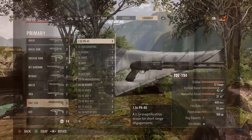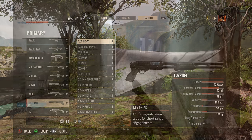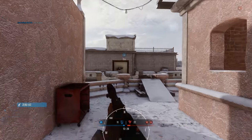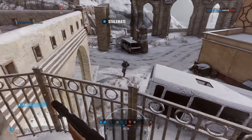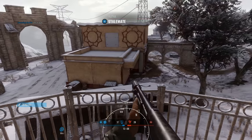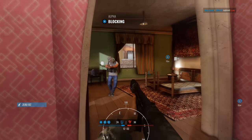Next up on our list is the Taz-194. This shotgun is actually very impressive. I put the slugs on this gun and I was dropping enemies at distances with just one shot. So if you're a shotgun fan, you definitely gotta give this one a try.